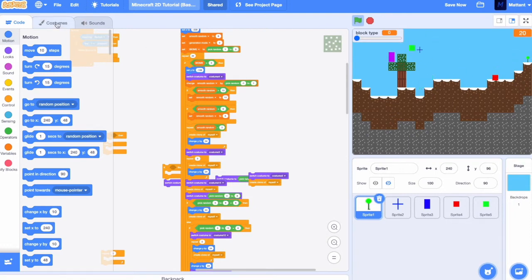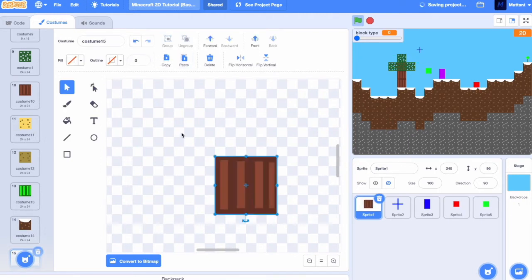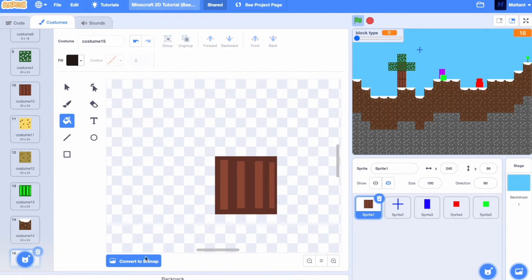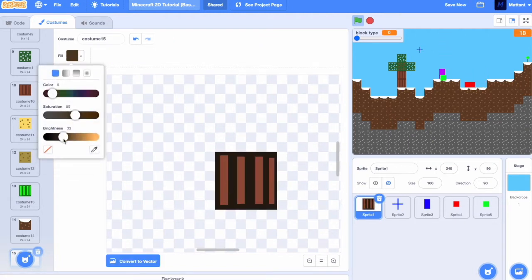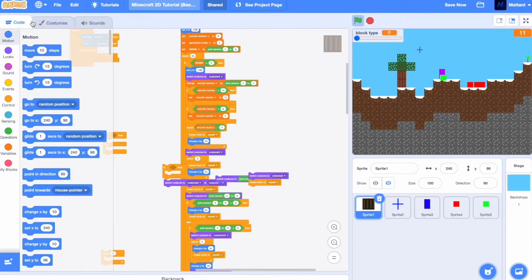Now we're just going to make a little spruce tree. To do this, we're just going to duplicate the wood's white and make it a bit darker. Just take that, we'll change the colour a little, change a bit of the texture so we can edit it a bit easier. That'll do. It's going to be costume 15 instead of 10, I think.